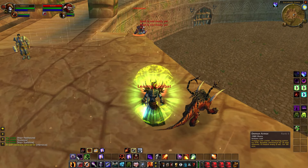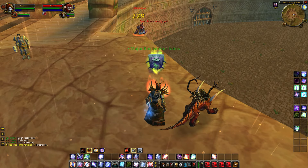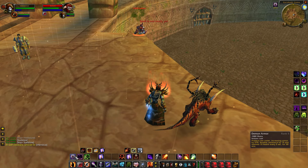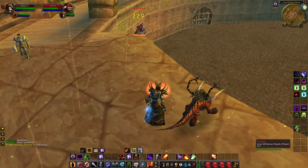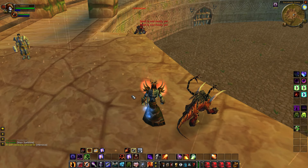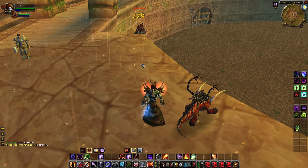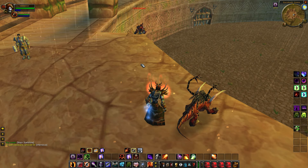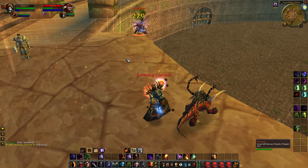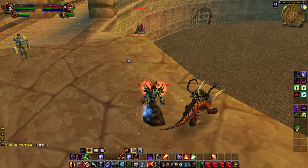You've got instant cast damage like Shadowburn and if you get lucky with a Corruption proc you get an instant cast Shadow Bolt. You also have Demon Armor, which increases your armor by 570, increases shadow resistance by 15, and restores 15 health every 5 seconds. I'm not going to cover engineering in this guide because I've already covered it in other guides — your trinkets, nanomachines, grenades, and rocket helms are all very broken.